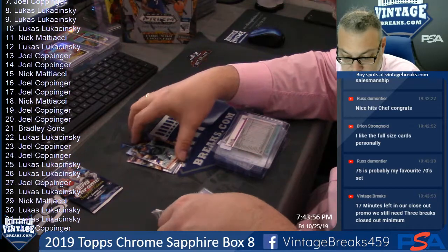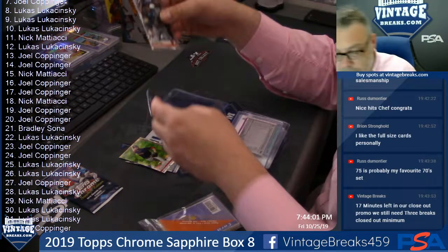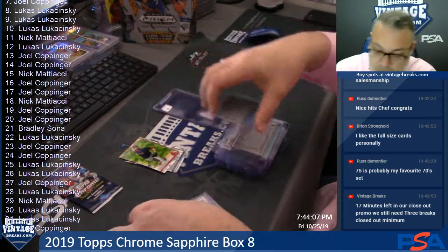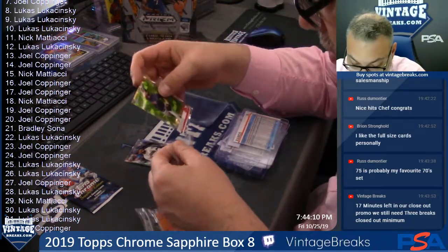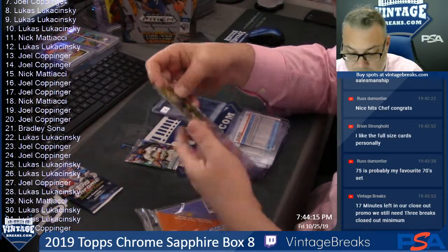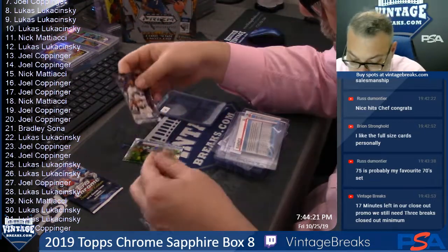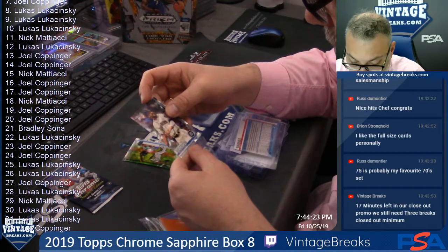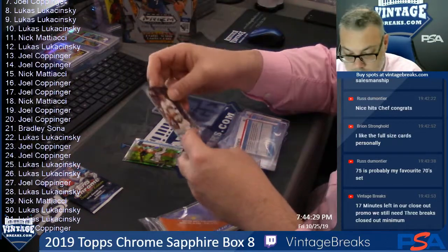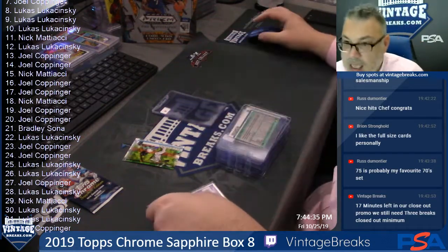Here's Wilson Ramos. This is so far turning out to be the worst box of Sapphire we've ever opened. If we don't get anything good in this box it'll be the worst ever. We have one more pack and this pack does not look promising. Lucas the 26, Christopher Negron at 27, Sandy Alcantara 28.